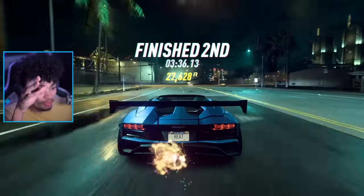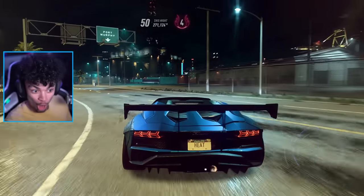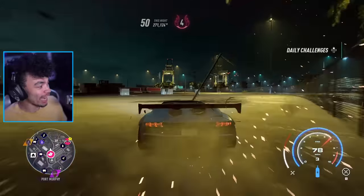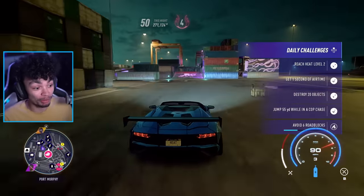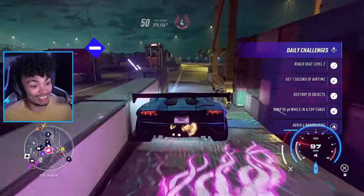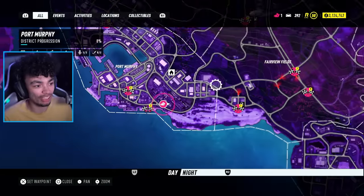New volatile part — we now have a volatile part popped up on the minimap. If you were in a police chase, just do some jumps and I promise you these police are stupid — not 2015 stupid, but pretty darn stupid. The problem here is we are currently Heat Level 4, and we need Heat Level 5.